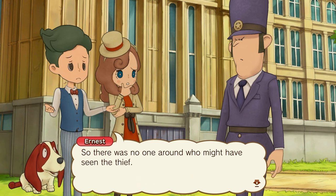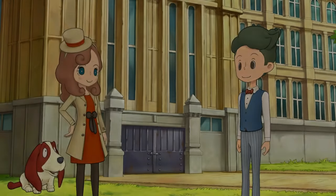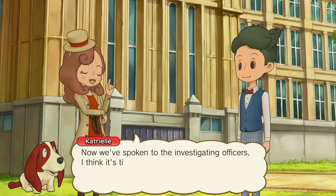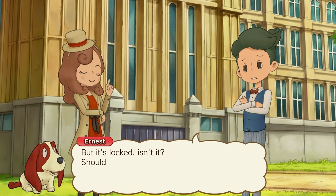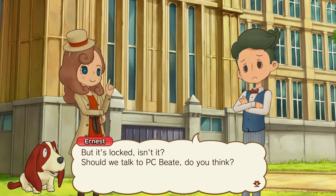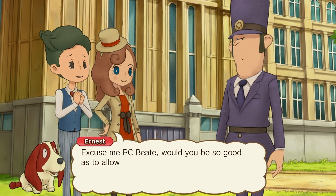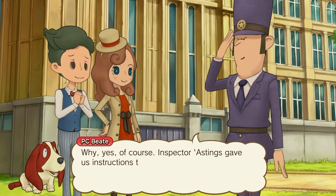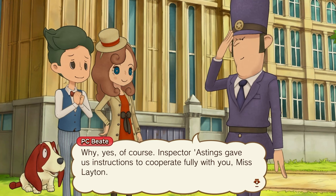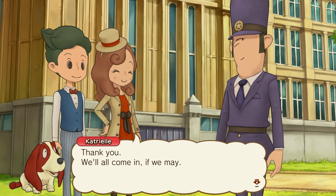Sorry not to have better news for you. Now I've spoken to the investigation officers, I think it's time we had a look inside the clock tower. But it's locked — should you talk to PC BT, do you think? Excuse me, PC — would you be so good as to allow us entry into the clock tower? Why yes, of course. Inspector Hastings gave us instructions to cooperate fully with you, Miss Leighton. Step right in. Thank you.